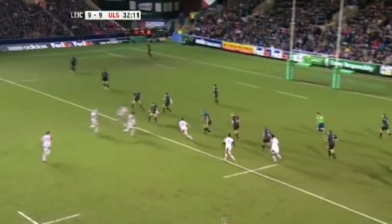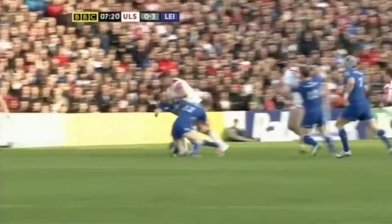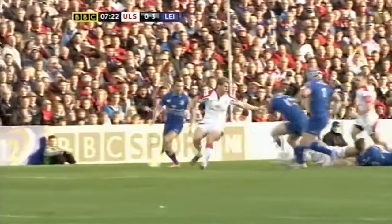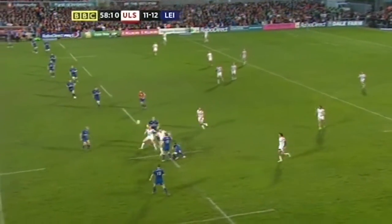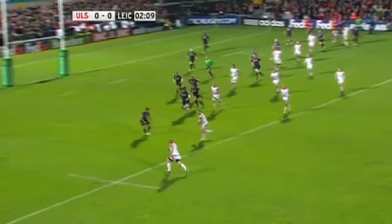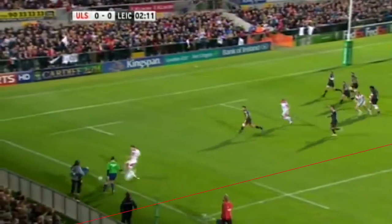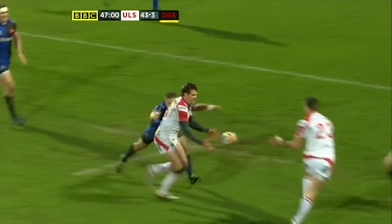A knock on is when the ball is dropped forward from a pass, in a tackle or from a kick. If a team in possession knocks the ball on, the opposition will gain possession in the form of a scrum. The team in possession must pass the ball in a backwards motion. If the ball is passed forward, it will result in a scrum for the opposition.